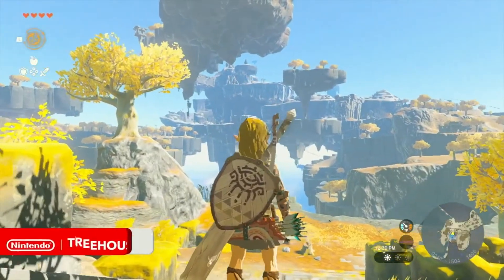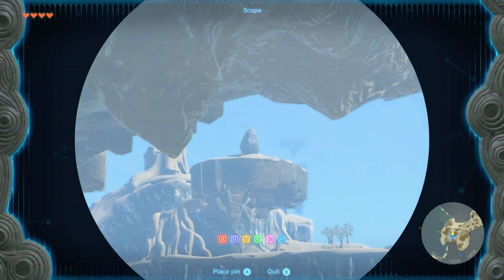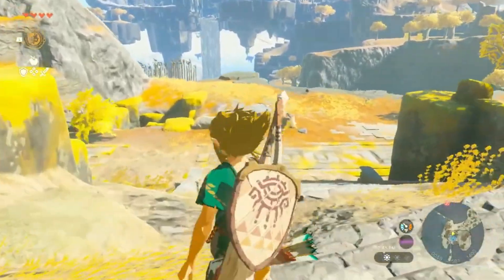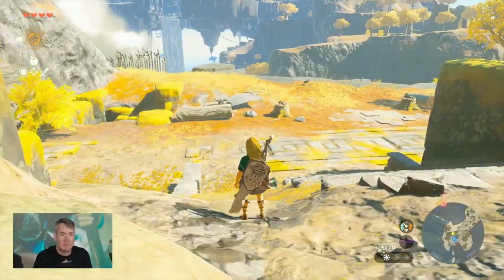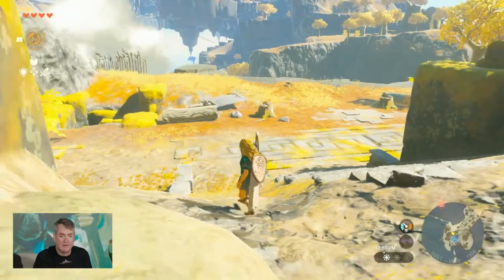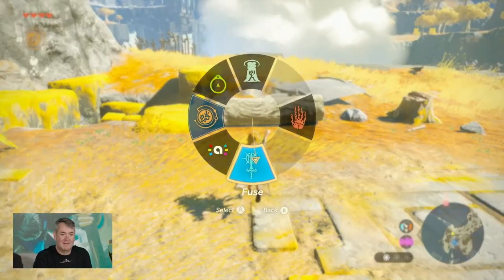Hello and welcome back to Nintendo Treehouse Live. My name is Kay, and I'm here with Gabriel and Billy. We're going to take another look at The Legend of Zelda Tears of the Kingdom. We're at the Great Sky Island and we have a long trek ahead — we're going to try to get to this shrine. One of the things I love that they brought back from Breath of the Wild is being able to tag different elements in the environment so they appear on your map. We've only got four hearts and we're early in the game with lower level weapons.